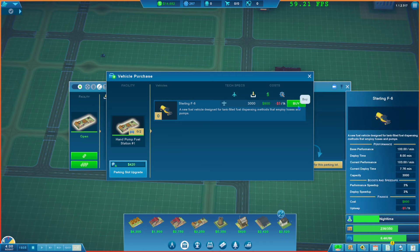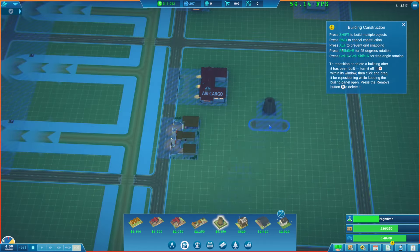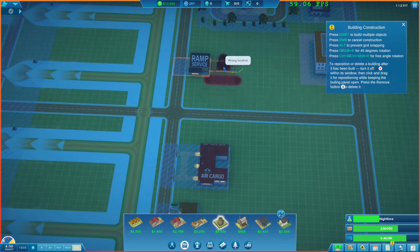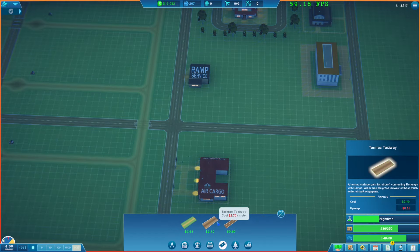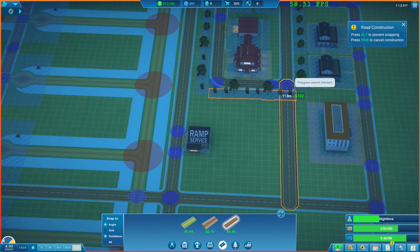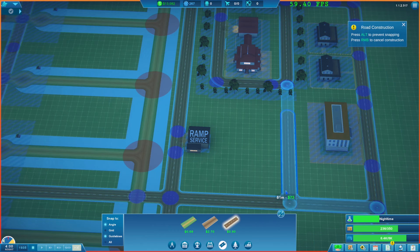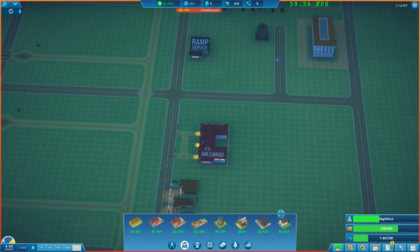We need to get a couple of vehicles — let's buy two vehicles for the time being. We also need a wooden fuel storage tank, which I'll kind of move. I'm wondering where else we can do it. I kind of want to do a little bit of a tank farm or something. Maybe in here is a good idea. Let's build a little bit of road here. We can't go through there, so we'll start it off like that. We'll get ourselves a bit of a tank farm going in there.